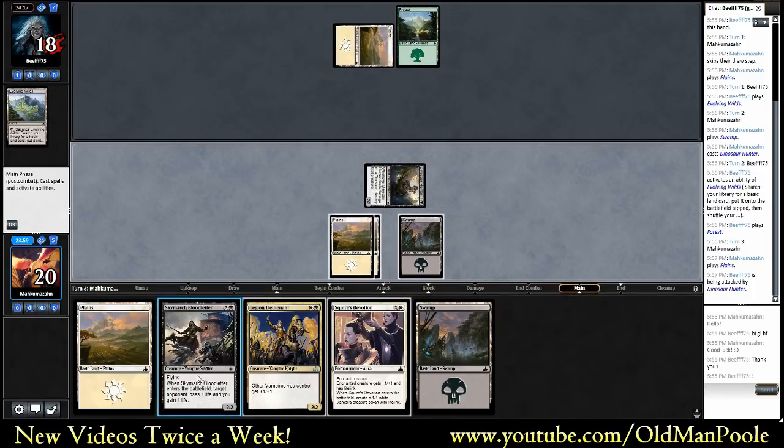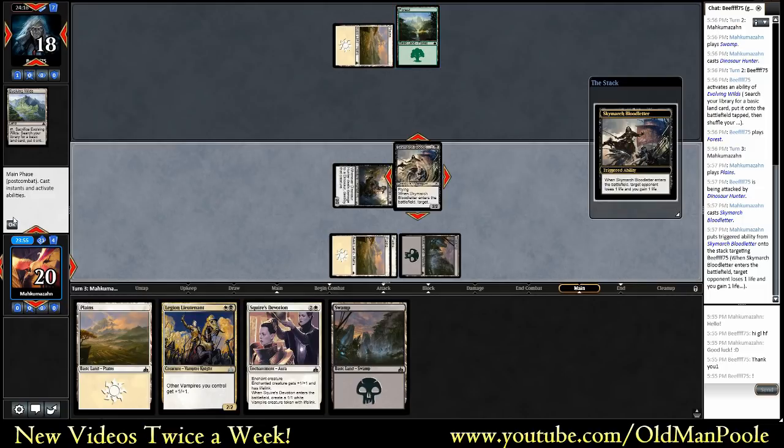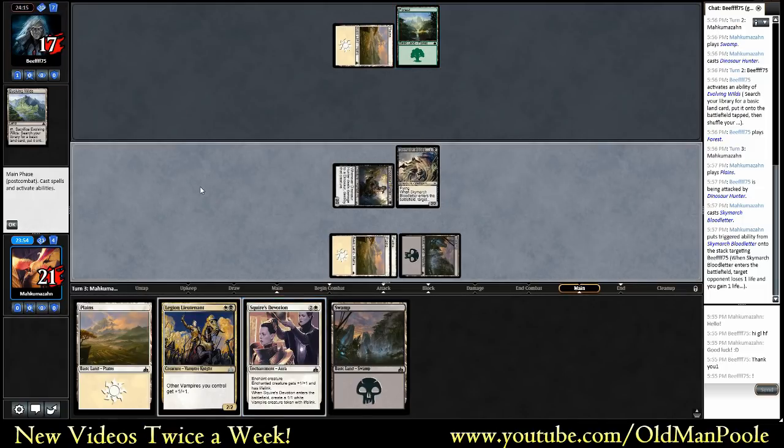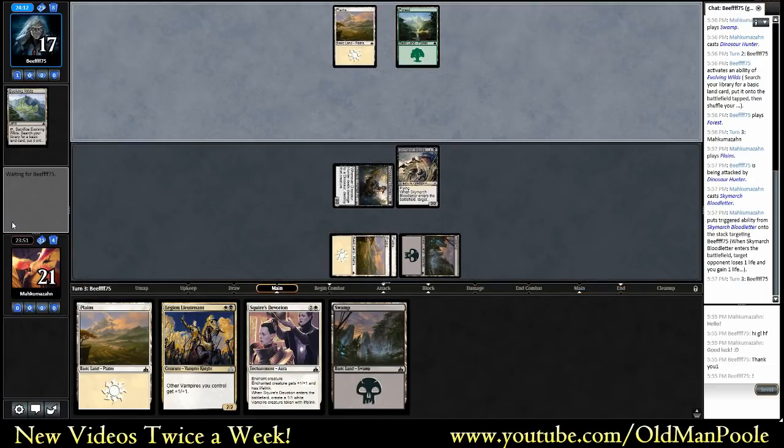White-green has a reasonable removal suite. Not quite as much bounce as something like blue, but Squire's Devotion might still be a little bit of a tenuous play. We'd like to find some more action, but we've really hit as many lands as we'd be happy seeing for the rest of the game.